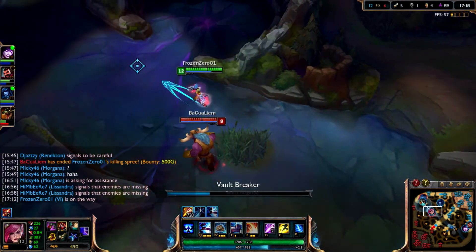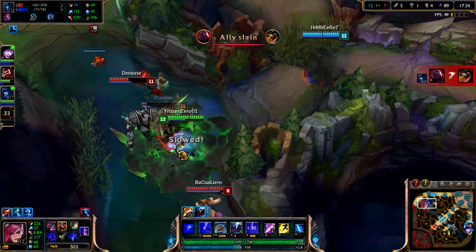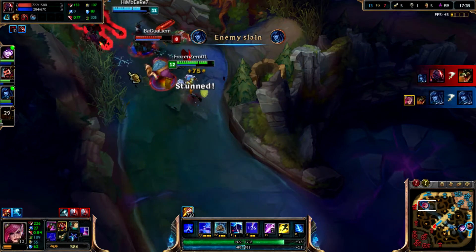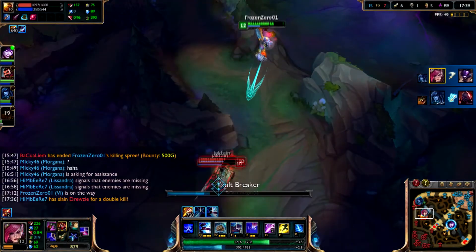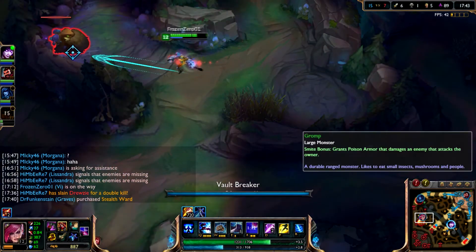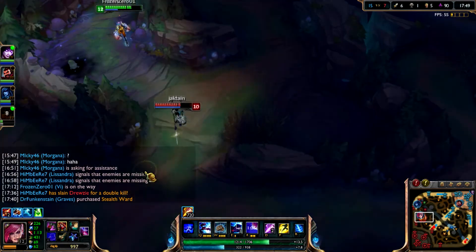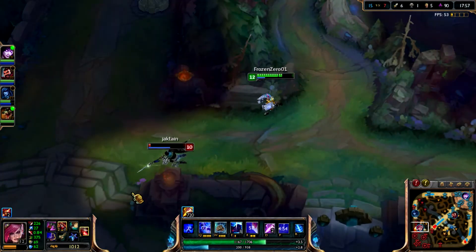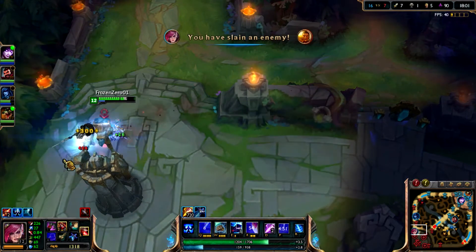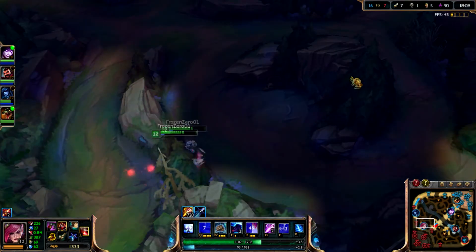I'm pinging to this guy to run him down. She didn't use her ult - seriously? I'm just gonna straight up chase this guy, I don't care, I'll flash for this if needed. I can never catch him in time - he's too fast and I have mobility boots. Come on - yes! That's my ceiling. I got him, all good. Vi is really strong and I'm really fed as well.